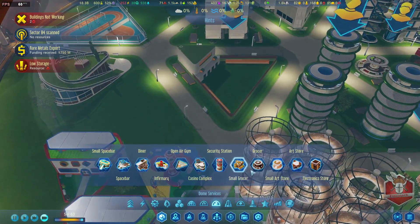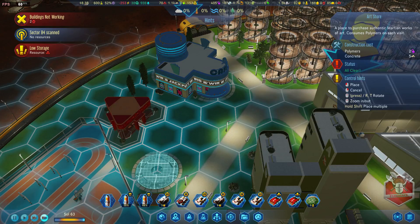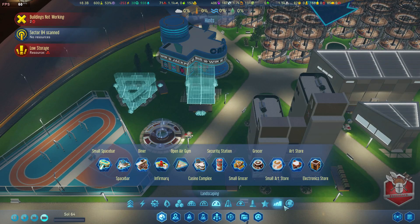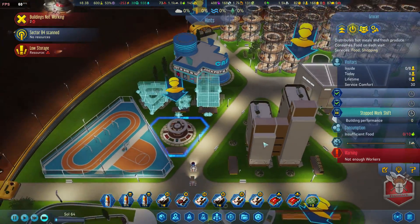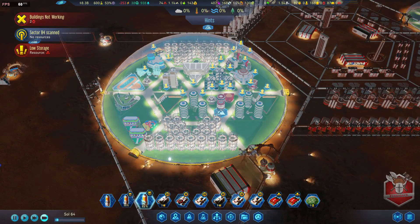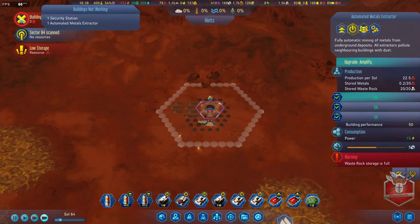They will bring some food with them when they come - 120 food to start with. There's only 12 of them coming. I cannot bring more people to Mars unless I survive the whole 12-soul thing. There's a problem - the waste rock storage is full. But the passengers are here! The waste rock can wait. They are coming in ladies and gentlemen!